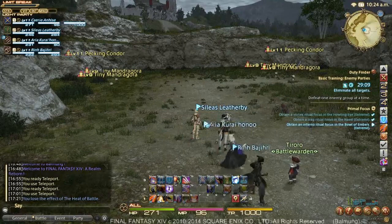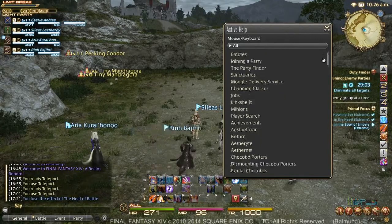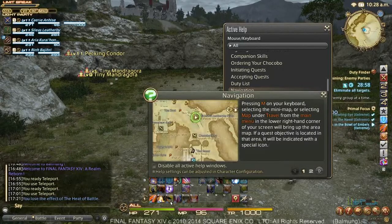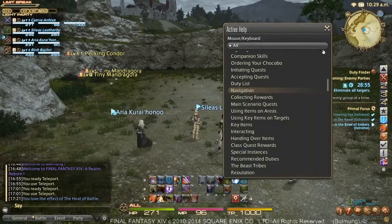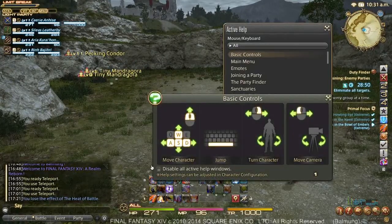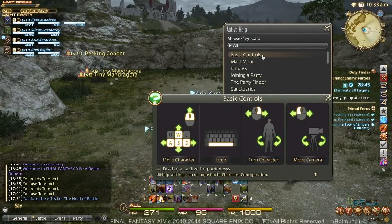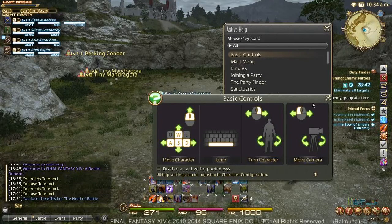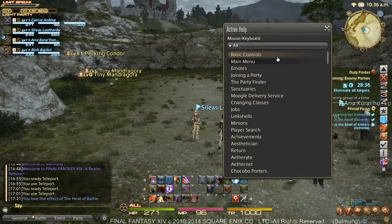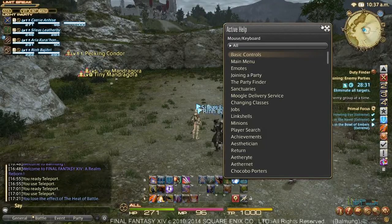I'm going to go over a few of the basics first. We're going to show you the way that you would access Active Help. Active Help allows you to understand most of the basics of the game. The 'disable all active help windows' option can be toggled on or off at any time through your character settings. Some topics, however, are not covered in Active Help, and that's mostly what I'm going to be covering here in this dungeon today.